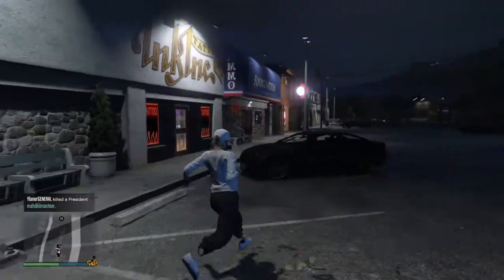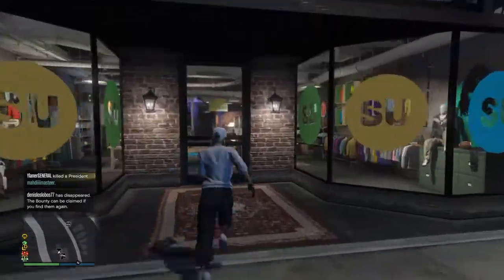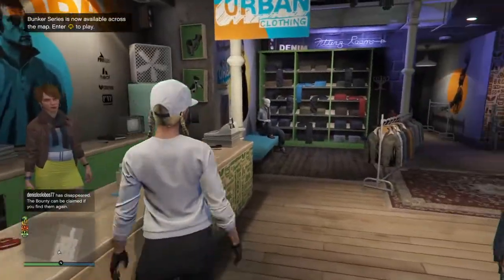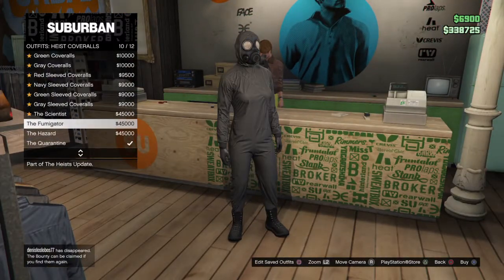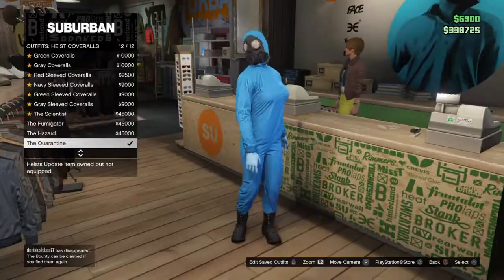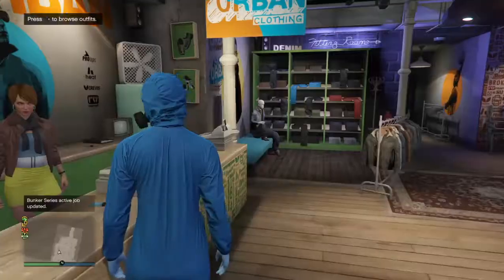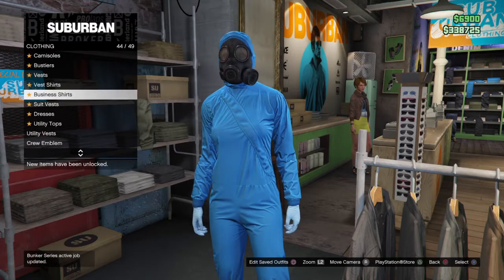You're going to want to have a girl character and come over to a clothing store with a decent amount of money. Go down to the highest coveralls and get the highest coveralls. You guys can also get the quarantine, the hazard, or the fumigator — I just chose this one. Put on the quarantine or any of those highest coveralls, then come over to tops, go down to vests, and put on any vest.